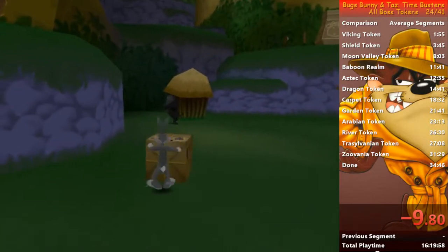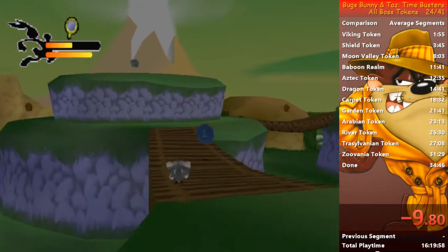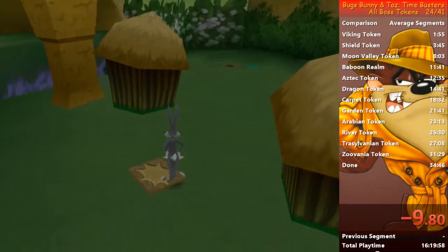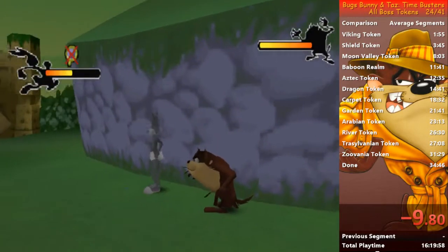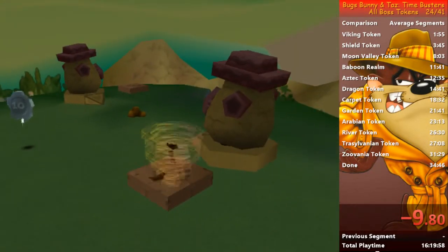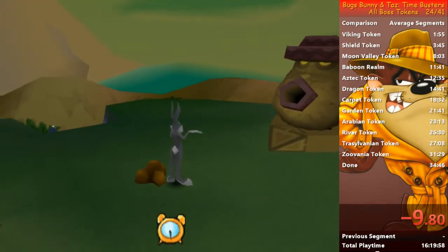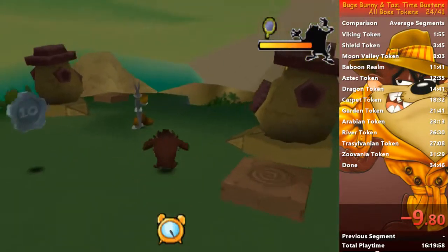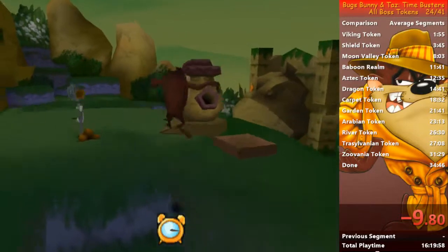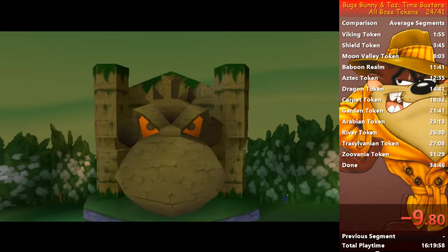Reminder: if one of the characters dies, you can respawn them by finding a box. Then charge another roll, go there, get Taz to this spot, and work on this switch which opens the gate for the third set of statues. Take control of Taz, call Bugs, take control of Bugs, and climb here. Now there are two statues. When you activate the first one, you have a few seconds to do the other one — don't worry, you have plenty of time. Even if you fall down, you can walk back and still have time. That's it for the second set of statues.